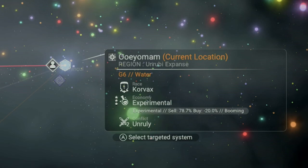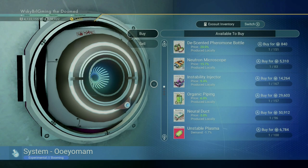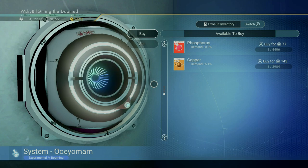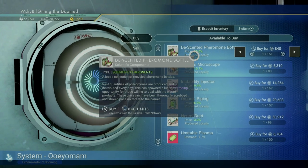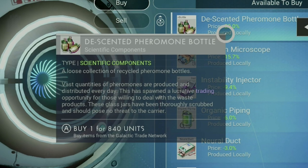We're in a tier three system, which means we'll generally have five different trade goods we can buy. I'm going to buy out all five and show you how that works. I always buy my goods at tier three systems — the rich systems — because you're guaranteed to have five different trade goods to buy at a substantial discount since they are produced locally. When you read through a product, you can see that it has spawned a lucrative trading opportunity, with 'trading' emphasized.